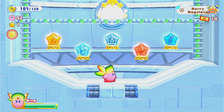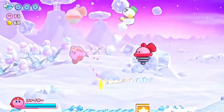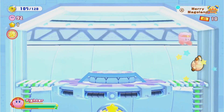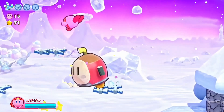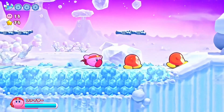Coming in as runner up we got Fighter. Fighter is simply put just a super fun ability — it's not only super fast but its attacks are really strong and often lead to combo chains. I especially like using the uppercut attack and then comboing it with the downwards kick attack. Also Kirby can literally do shoryukens so that's pretty awesome. It was my favorite ability in the original Wii game but in my opinion there's one that stands above the rest, so that's why it's coming in at number two.